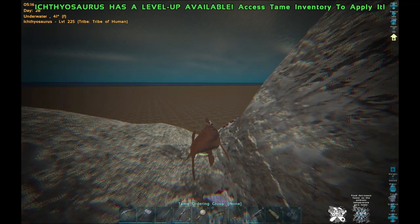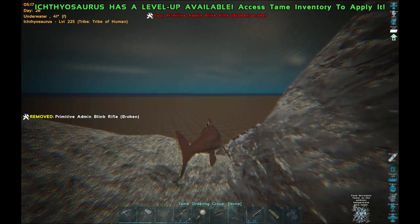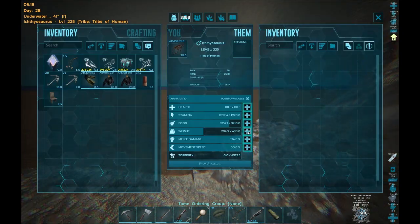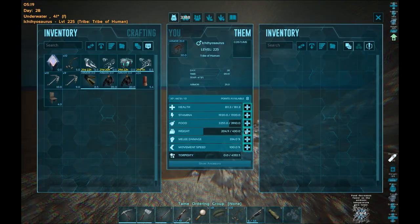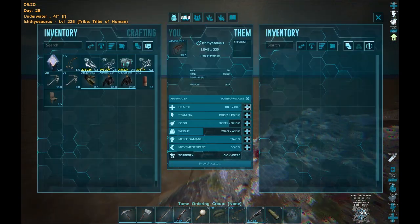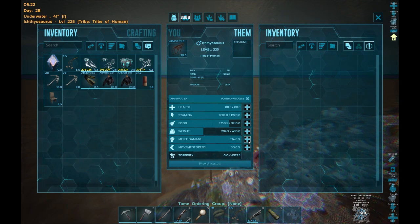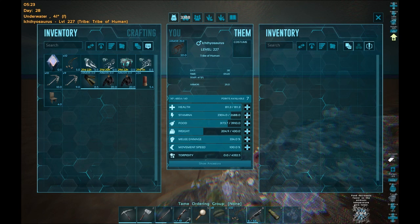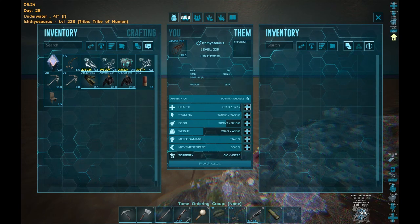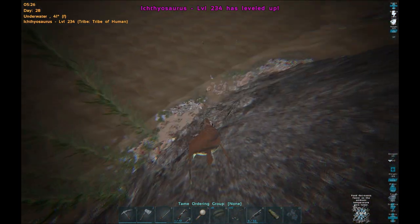Let me leave GCM mode so I can make this a little more realistic. My kit is less than half of that of the Ichthy. I'm going to want to give my Ichthy plenty of stamina — that's a lot of stam bonus. Some health will help a lot too, because we're going to be using it to fight and we're going to need it to stay alive.